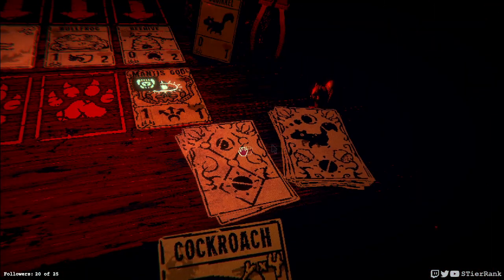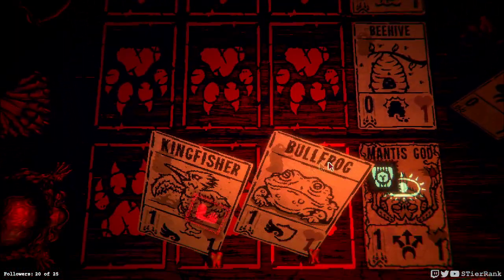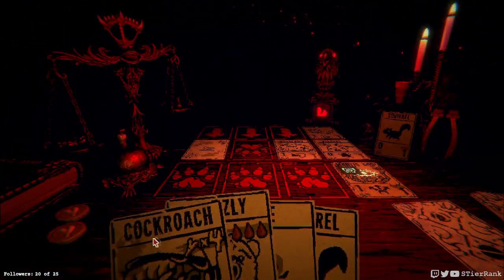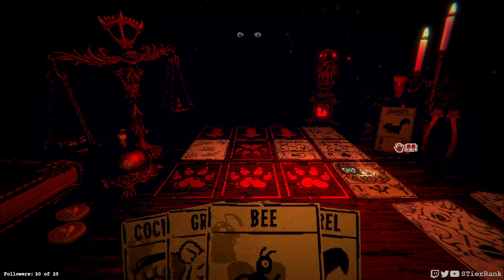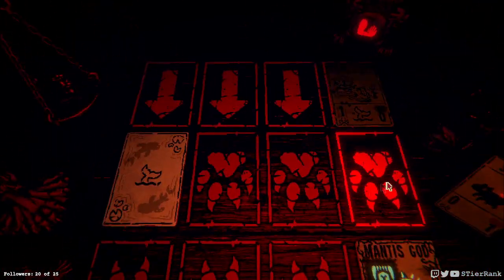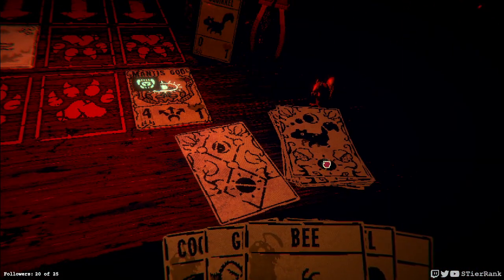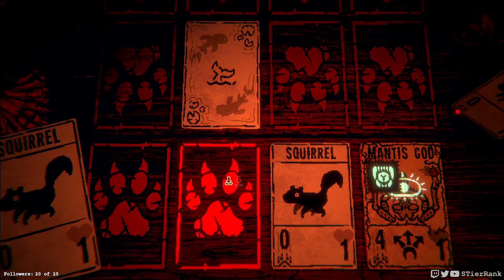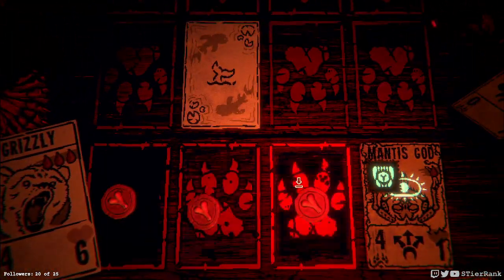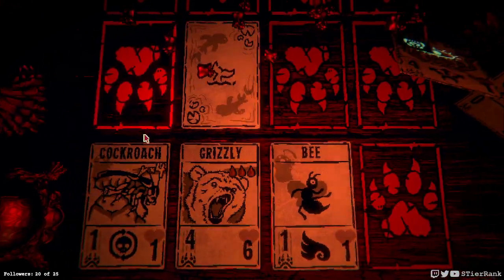So far so good, and we get us a bee. Almost have enough to get our other guy on the board, but we'll hold off for now. Mantis God continues to grow in strength — look at that, four! We're going to win the game without even having to put our Grizzly on the board. I can't believe I never explored this strategy before — it's kind of wild to me that I didn't see this possibility. It's really broken.